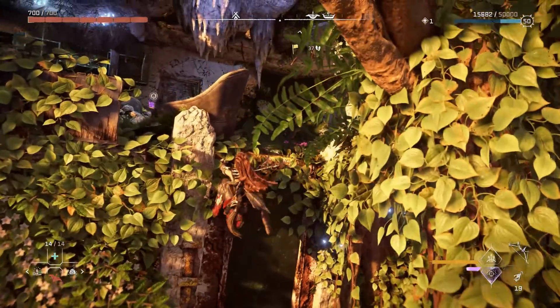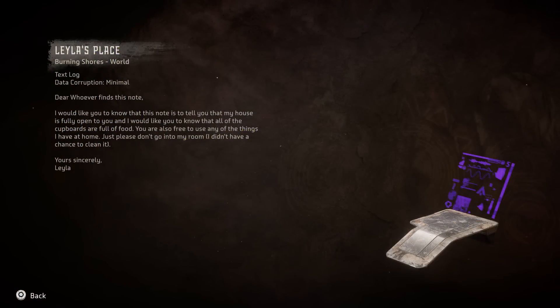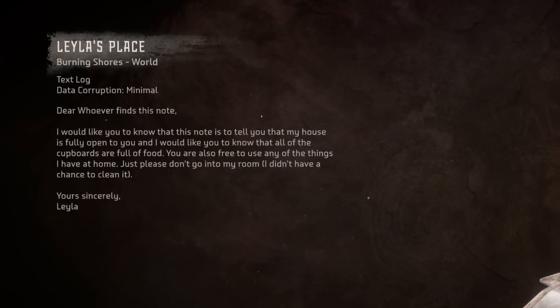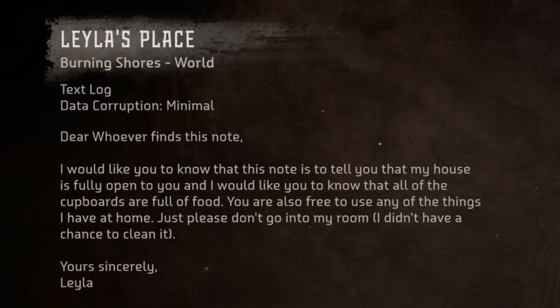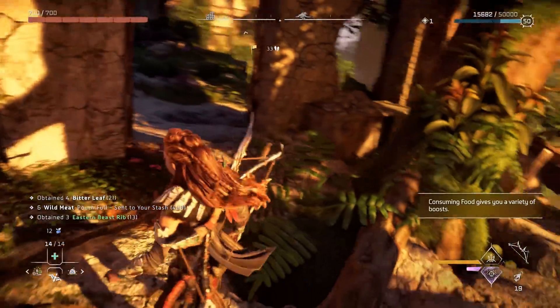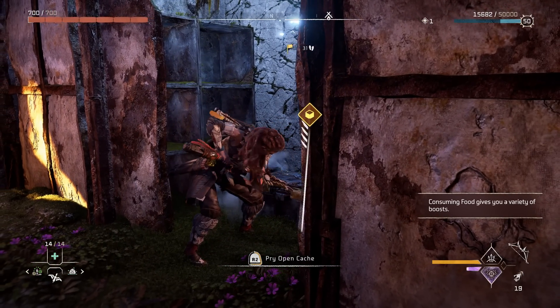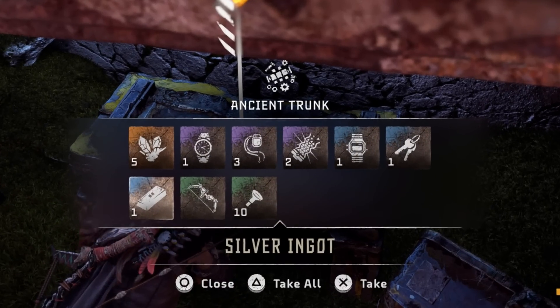However, upon reaching the top, we find ourselves in the ruins of an old apartment. There's a data pad on the counter that reads: Dear whoever finds this note, I would like you to know this note is to tell you that my house is fully open to you, and that all the cupboards are full of food. You are also free to use any of the things I have at home. Just please don't go into my room, I didn't have a chance to clean it. Yours sincerely, Layla. In a cache that we'll have to pry open, we can find a unique bow: the Toy Bow.